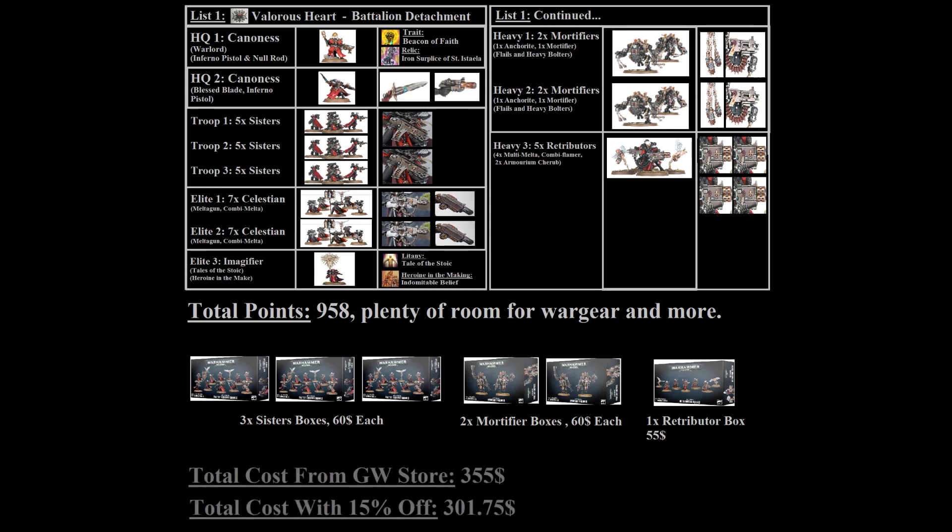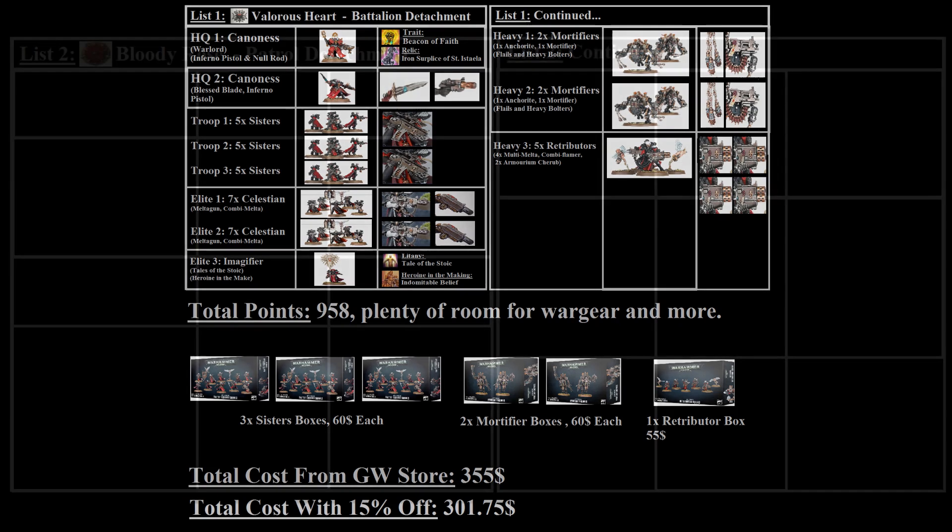In total, if you're in the United States and buy this list from the Games Workshop web store, you can expect to pay around 355 dollars. That's a reasonable cost considering what you're getting, though it does feel a little high compared to combat patrol boxes other armies receive. Hopefully Sisters do get a combat patrol box in the future, as that would really reduce the cost of getting into the army.